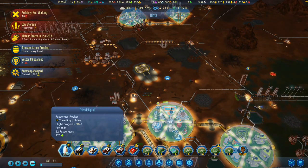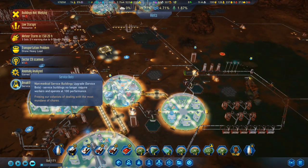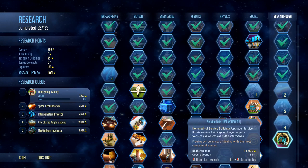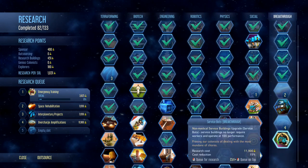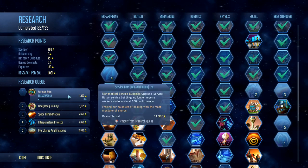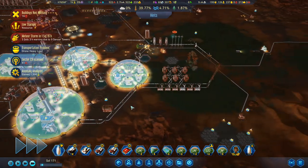You are almost here with a load more people. Breakthrough discovered: Service Bots. Non-medical service buildings upgrade — service buildings no longer require workers and operate at 100% performance. Martian-born ingenuity can go, and control-click so that you are top of the queue. I want the service bots breakthrough to be researched as quickly as we possibly can. That has definitely got to take top priority.